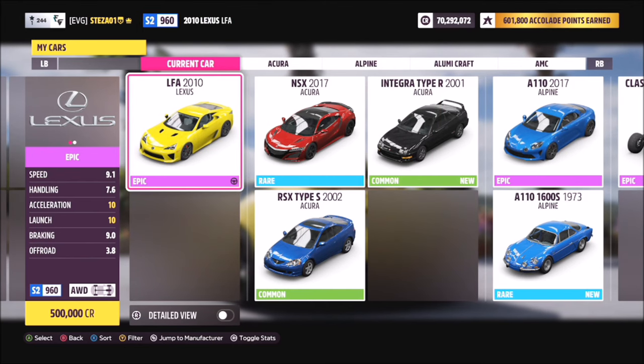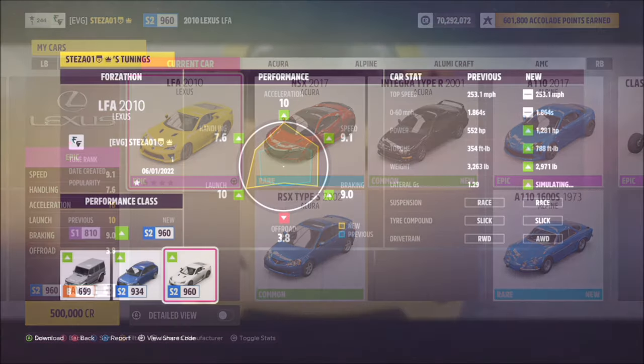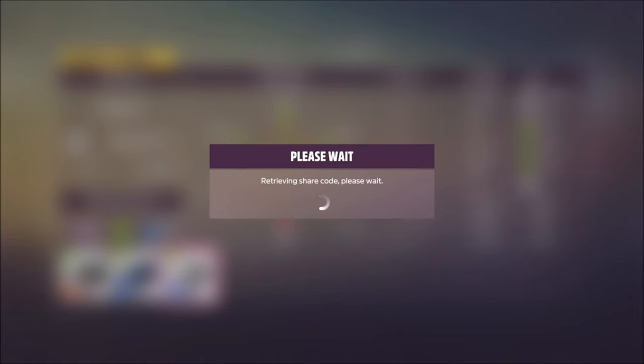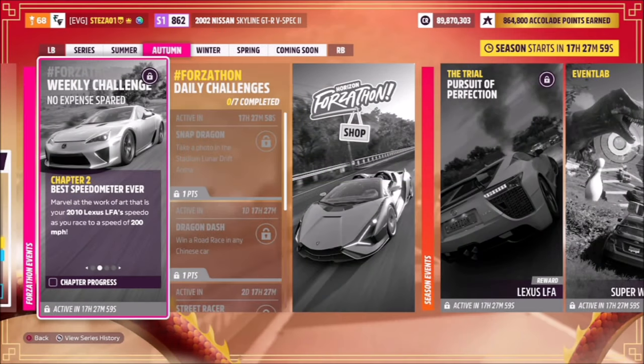The 2010 Lexus LFA will set you back half a million credits from the auto show, or you might be able to find one a little cheaper in the auction house. I've also created a tune for you guys to use — it's called Forzathon, the share code is on your screen, and it should make the challenges go a little bit quicker. None of them are too difficult, to be fair.